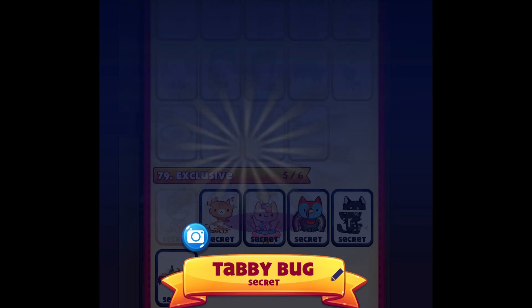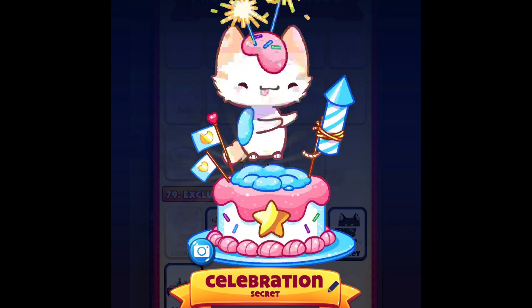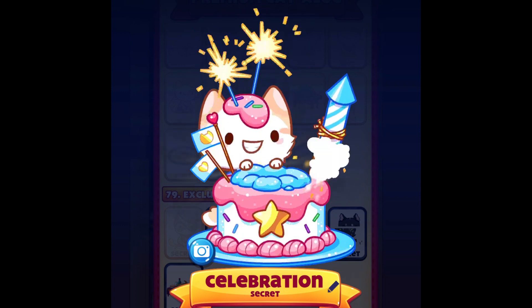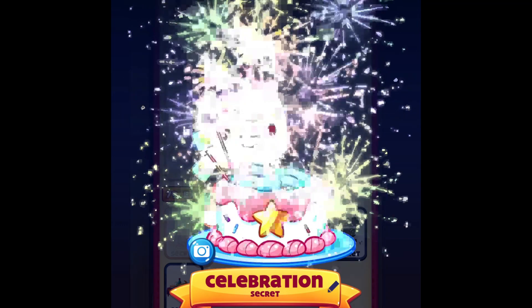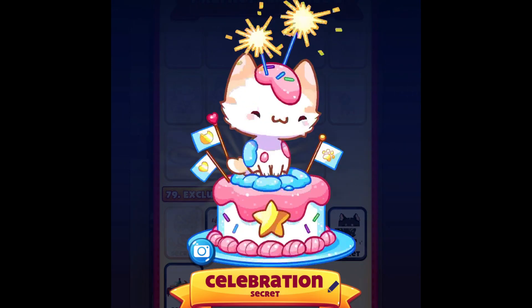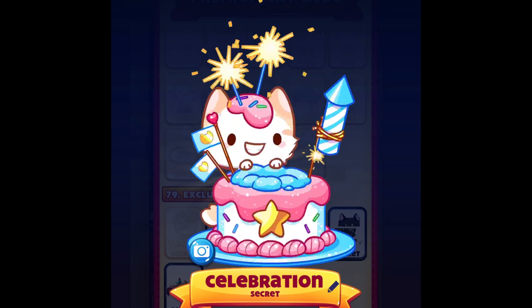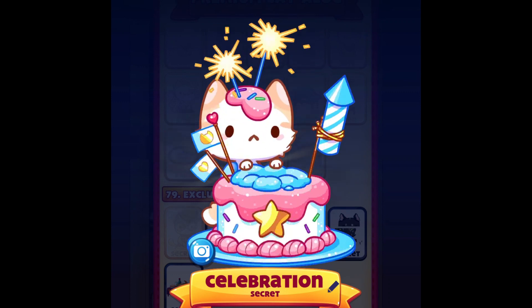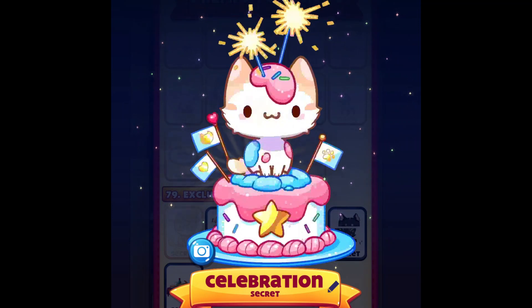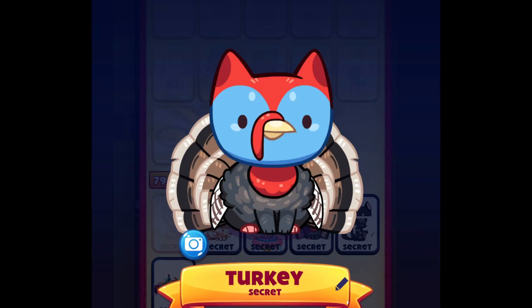The next cat we have here is the Celebration cat. As I mentioned in my last video, this cat was available as a special package for the worldwide launch of Cat Game. I got that cat on the 30th of July. It's a super special cat — I really love it, the animation is beautiful, and it's one of my favorites. It's an exclusive cat; not everyone has it, and I was lucky to grab it when it was available.